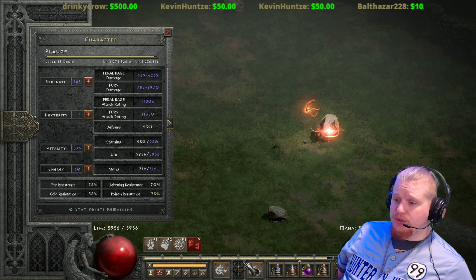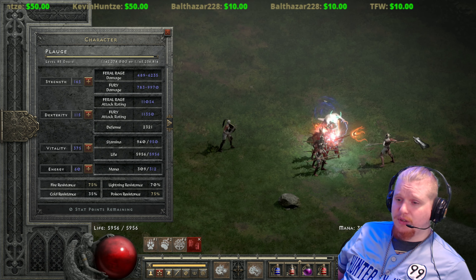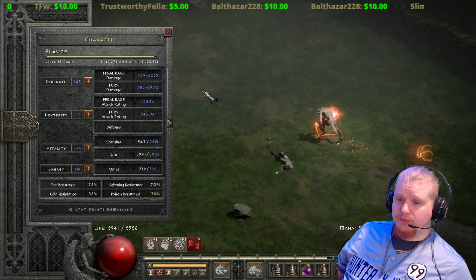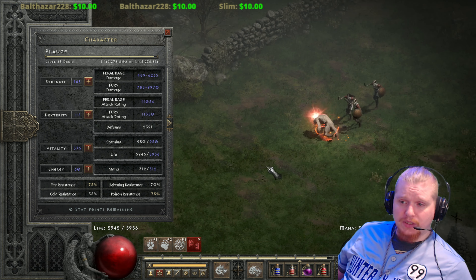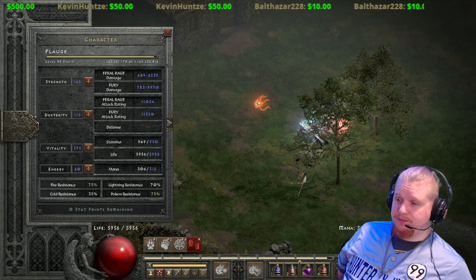Unfortunately, the damage bonus and attack rating bonus from Feral Rage do not actually affect any other abilities. As you can see on the panel, Fury never changed in damage — it's still 9,970 — and the attack rating of 11,350 is still 11,350 after the ability wears off. So the attack rating and damage bonuses are exclusive to Feral Rage itself.